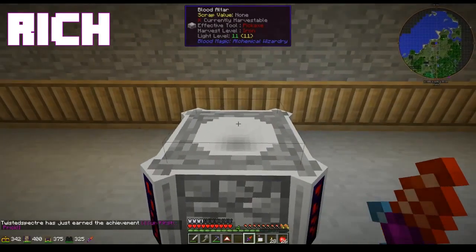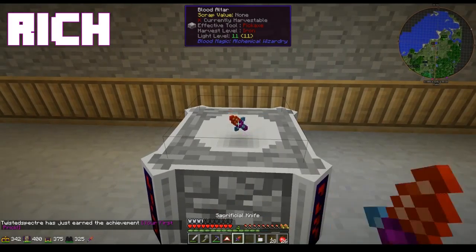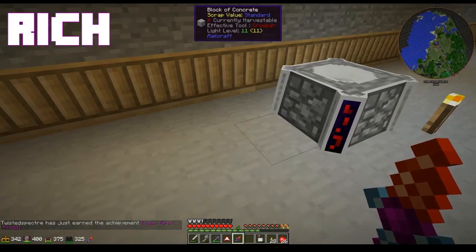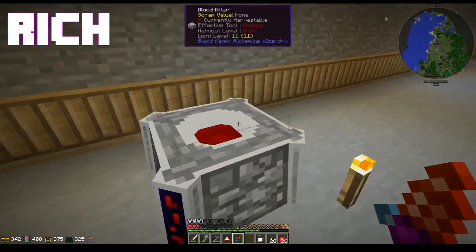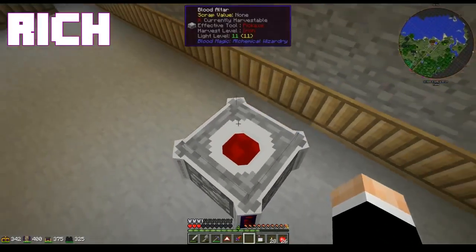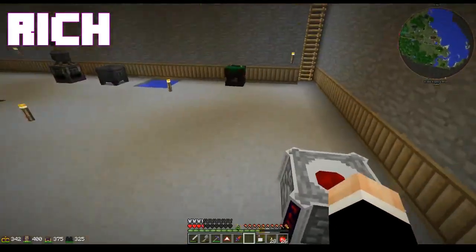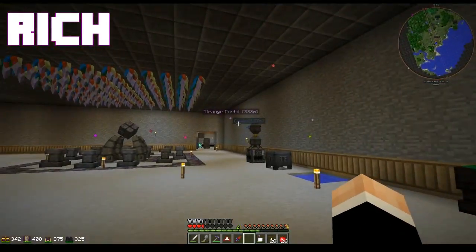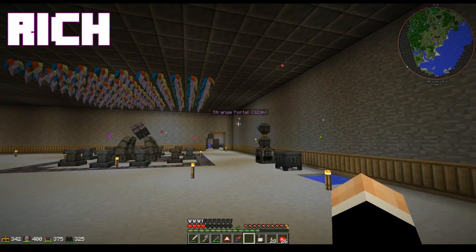Jim, come down here for a second. Now I have Kreknerite boots — I am even more fire resistant. Come down, check out the blood altar. This is only a temporary spot for it. How do I get to your basement again because you keep filling up my hole? I haven't touched your hole lately. Not since the probing.